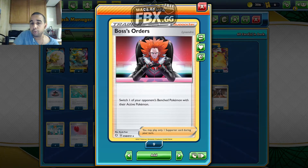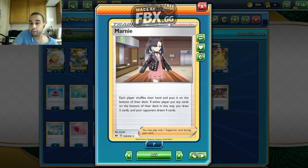There are two Boss's Orders — switch one of the opponent's Pokemon to the active, if we get that key knockout, or if we need to stall to set up. We can bring a Pokemon with a very high retreat cost and hopefully they don't have a Switch. We play four Marnie — shuffle our hand and put it back on the deck, draw five; they draw four. So if they have a big hand, or if they search out a code, we can reset their hand and limit their resources.